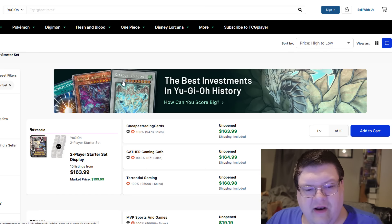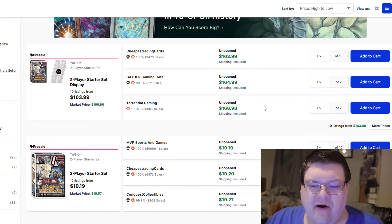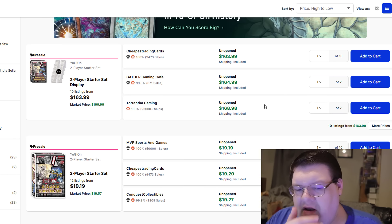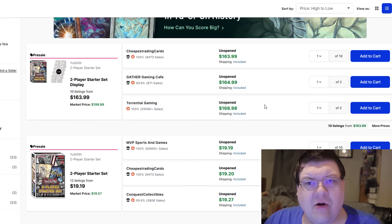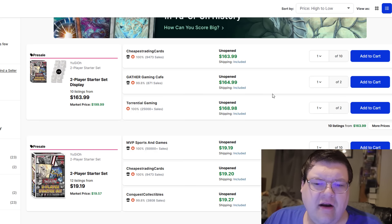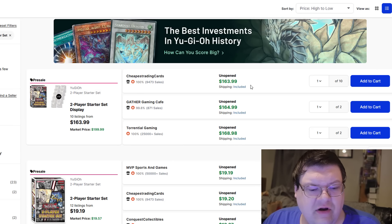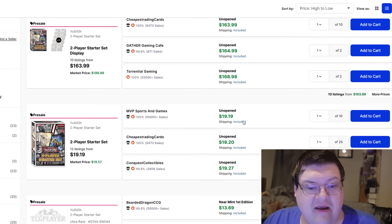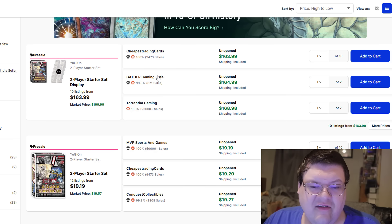Something I want to point out here — the two-player starter sets are actually up on TCG Player. I was kind of curious to know what we'd be seeing of these. There's a lot more of these up than I initially thought there were going to be right now. You're looking at $164 per 10 of them, which is a lot better than personally buying them individually because they want like $19.19 a piece. But to be fair, I don't think anybody really needs 10 of these things.